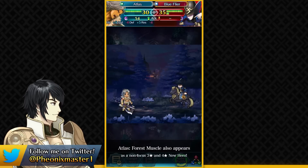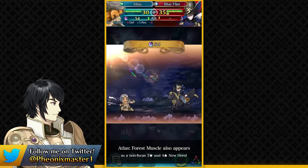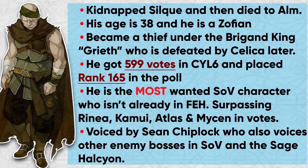This banner is also going to give us Atlas as an instant demote. He's going to appear in Forging Bonds and he appears to have Stout Axe, which is basically the Axe variant of Stout Lance. Stout Lance gives you plus 5 attack and defense in combat and 50% damage reduction on foe's first attack, so Stout Axe is going to function similarly — meaning Atlas is probably not going to be the fastest Axe infantry unit; he's going to be like a Balthus. We also have Brigand Boss as the Grand Hero Battle unit from this banner, and funnily enough before this banner Brigand Boss was actually the most wanted Echoes unit not already present in FEH — he got 599 votes at position 165.